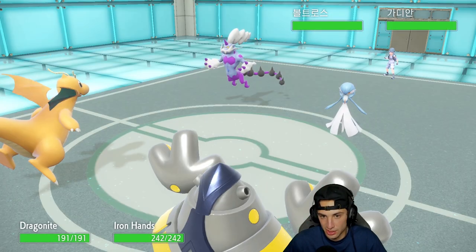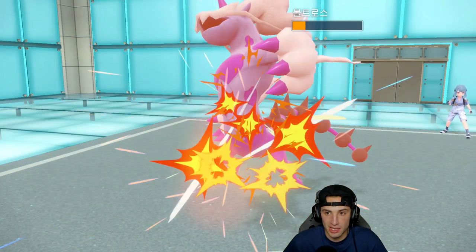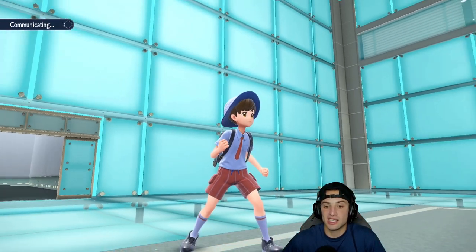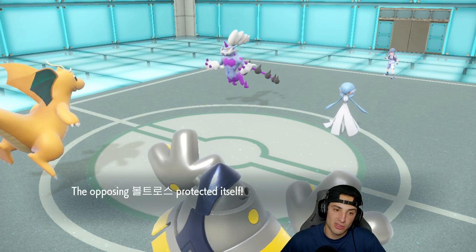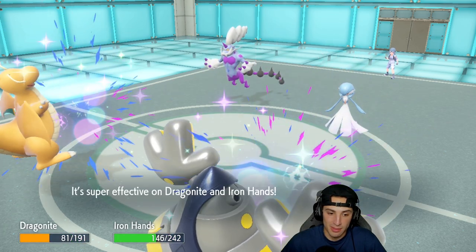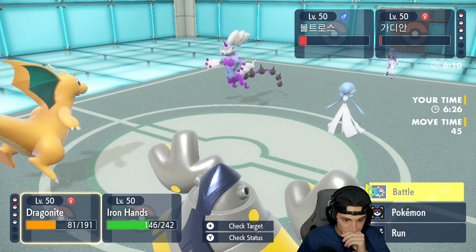They end up going into Gardevoir — and they Protect! We get off some free damage. They're probably going to swap back in later and reset with another Intimidate. I have Inner Focus so the Intimidate doesn't faze me and I did a huge amount of damage. From here I'm going to Extreme Speed into Thundurus and Heavy Slam into Gardevoir. He might hard swap. Extreme Speed gets blocked, and Heavy Slam does big damage — are they sashed? One HP — OK they are sashed.